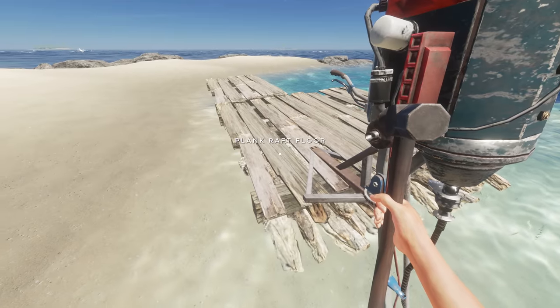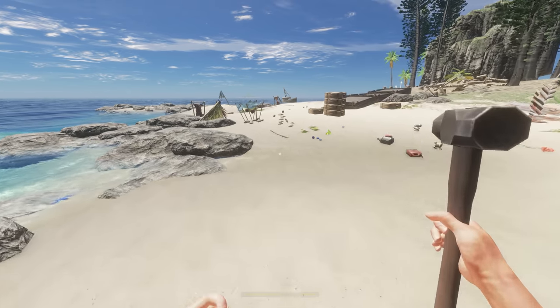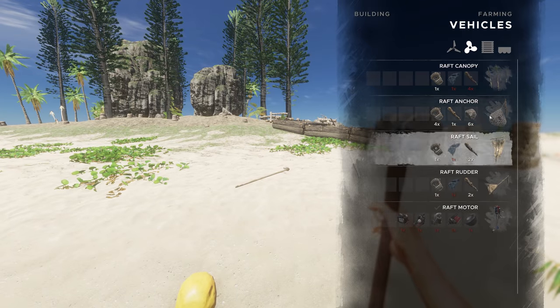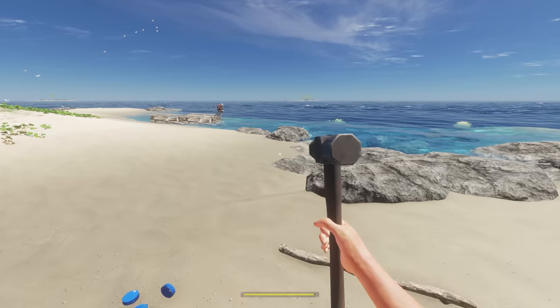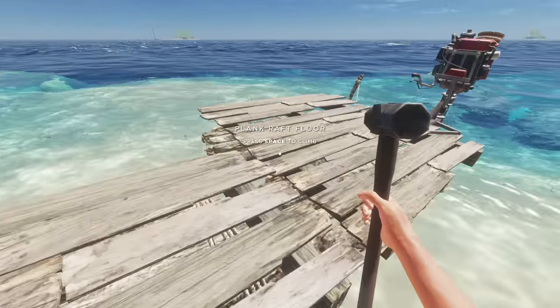I can put an anchor on that side. Anchor: six rocks, four lashings — damn, that's expensive. That's all my rocks, I've got none left whatsoever. Just had an idea of how I should probably build it. This is just my beginner raft thing — it's already got a motor.